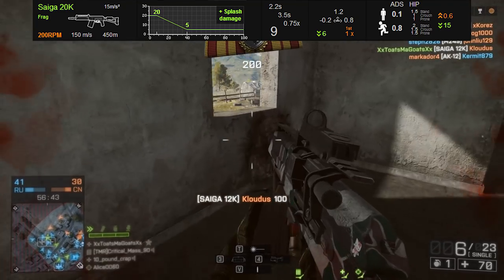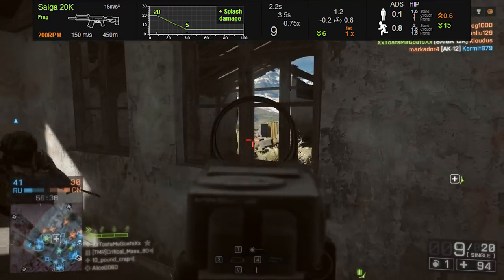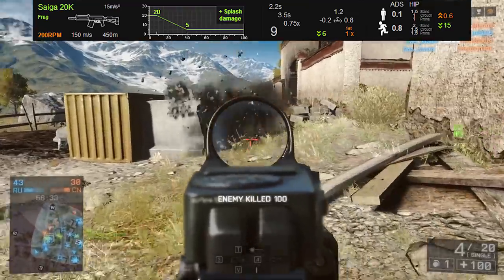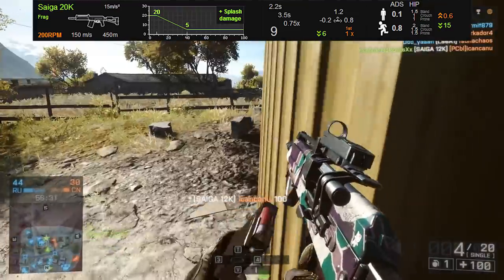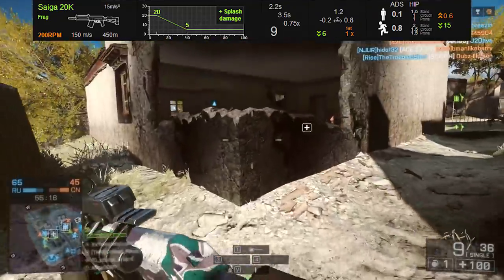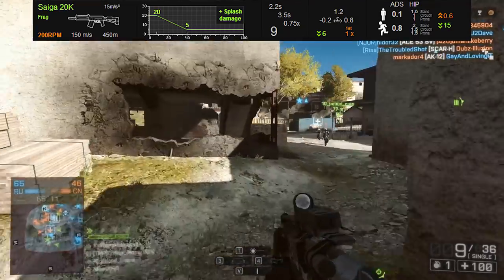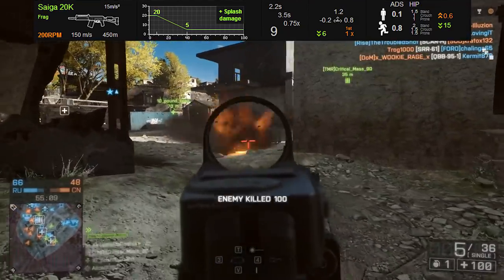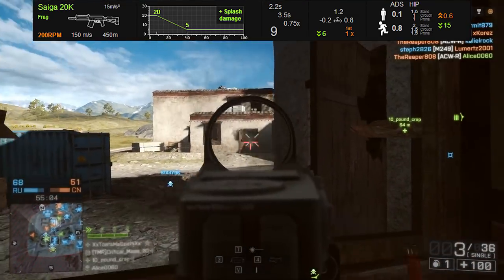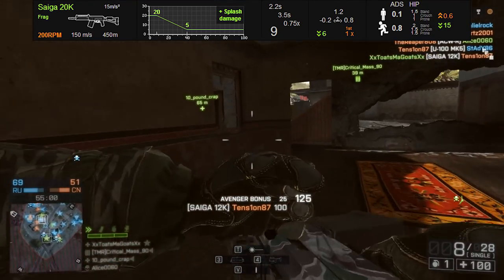Looking at the Symthic stats, we have a 200 rounds-per-minute rate of fire, which isn't the fastest available. For comparison, the Usas 12 pickup in the game has a 300 RPM rate of fire, making it the ultimate frag round shotgun. But even then, I wouldn't consider it necessarily overpowered. Frag rounds are difficult to use because they move so slowly. Getting direct shots, especially on a moving target, is very difficult. If you're relying purely on splash damage to take somebody out, it's going to take four shots to kill.